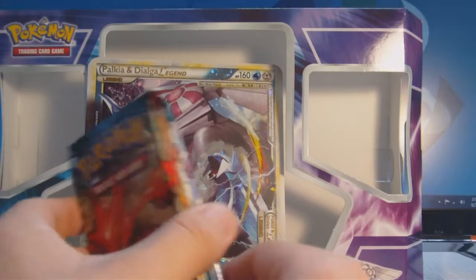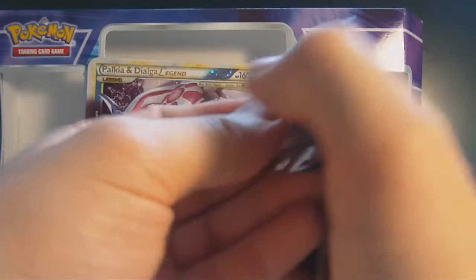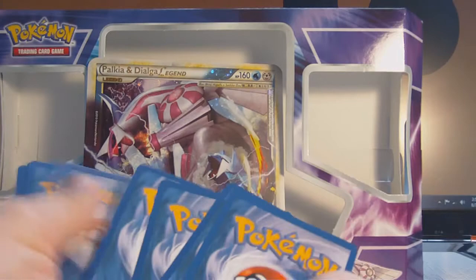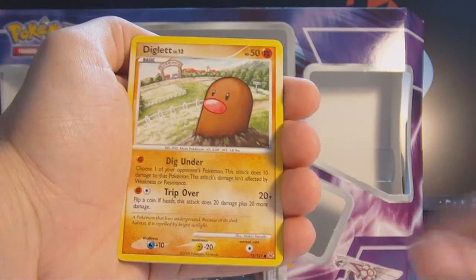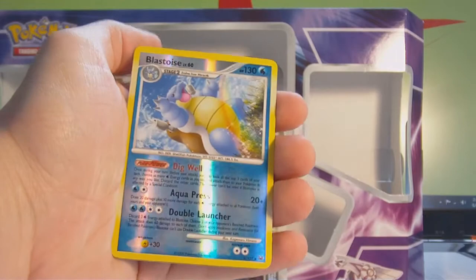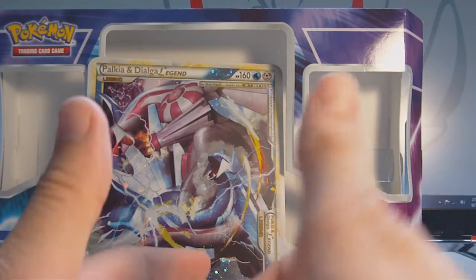I'll open these from oldest to newest, starting with Platinum. We have a Grimer, Marill, Piplup, Cacnea, Diglett, Cyrus's Conspiracy, Mismagius, Monferno. The reverse is a Rare Holo Blastoise — that's awesome. And the rare is a Golduck, non-holo. But the Blastoise is typically a holo, so close enough.